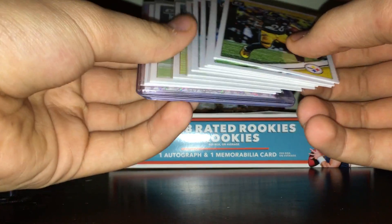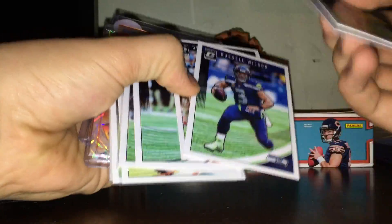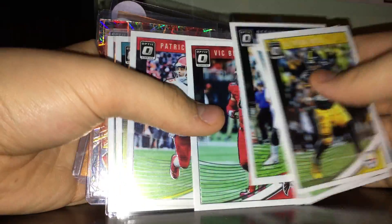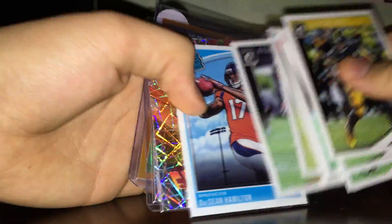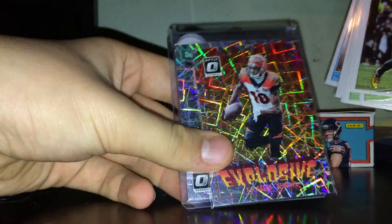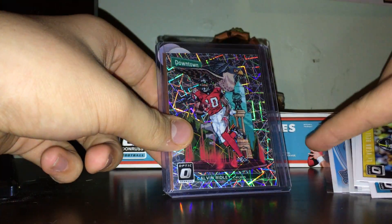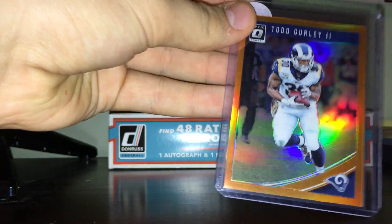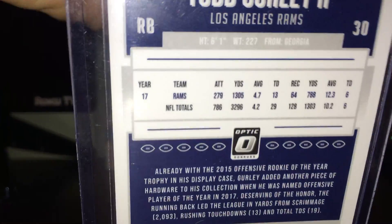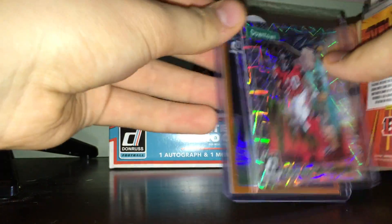I picked up three hobby packs of the brand new Optic football at five each. We got John, Le'Veon, Calais, Russ, Watson, Beasley, a nice Mahomes, Minko rookie, Izzo rookie, Raider rookie, Deshaun — really nice — Explosive insert, AJ Green, a really nice Calvin Ridley Downtown — I don't know if these are cases, I've heard rumors that they're not — and a Todd Gurley orange numbered 136 out of 199. That's pretty cool.